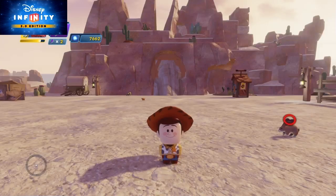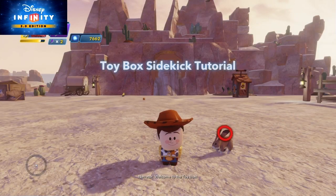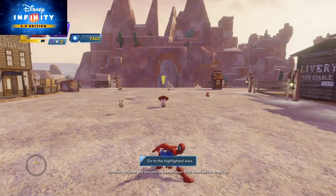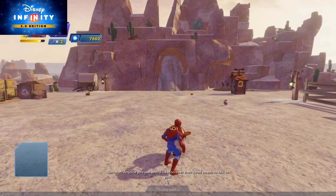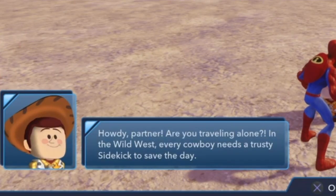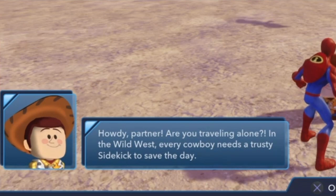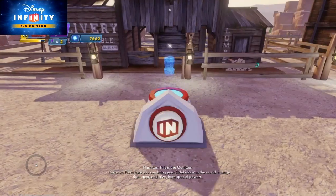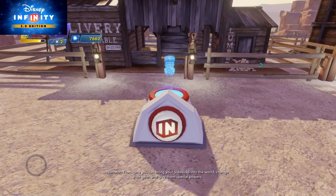Woody! Why are you talking with a western accent? Okay, Woody says 'Howdy partner, are you traveling alone in the wild west? Every cowboy needs a trusty sidekick.' I'm Spider-Man, sir. Okay, so you can bring your sidekicks into the world and give them special powers - go ahead and give it a try.